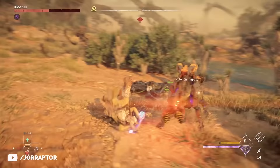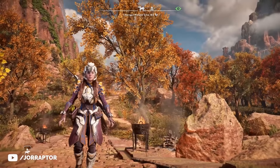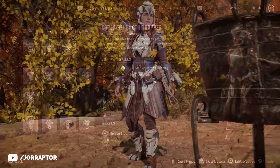We have the Karja Behemoth Elite as a pretty nice melee armor early on. I really like the yellow color, although I prefer the original, which you can earn in the game at Thornmarsh. This is the Karja Behemoth Trapper with the amazing purple colors. The white armor looks really good as well - love the chest and the hat.